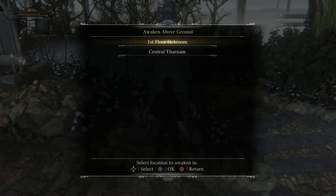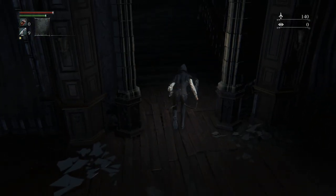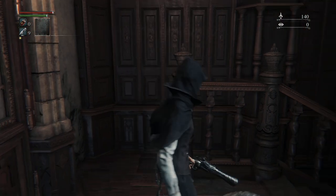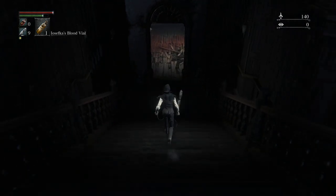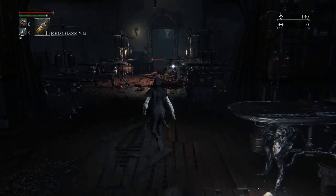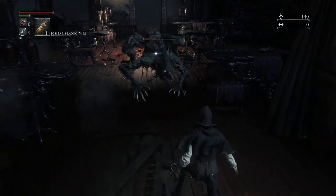At this point we can either go back to the sick room where we started or to Central Yharnam. We're going back to the sick room to clear up where we were. Back in Yosefka's Clinic, we go up the steps and speak to Yosefka — she should be here now. This gives us Yosefka's Blood Vial, so we actually have a heal now. Usually your healing button is triangle. Using an item is square.